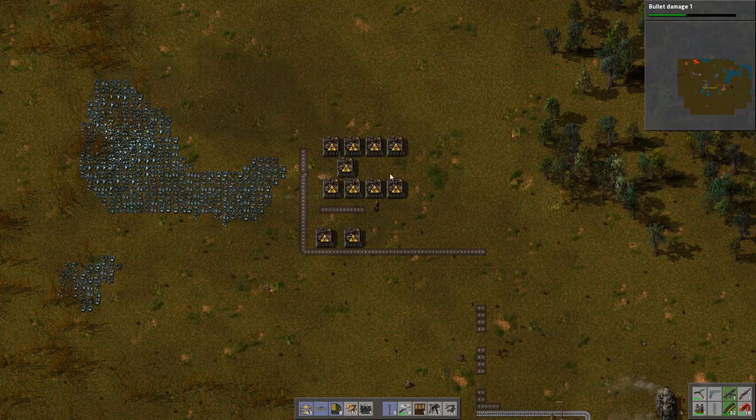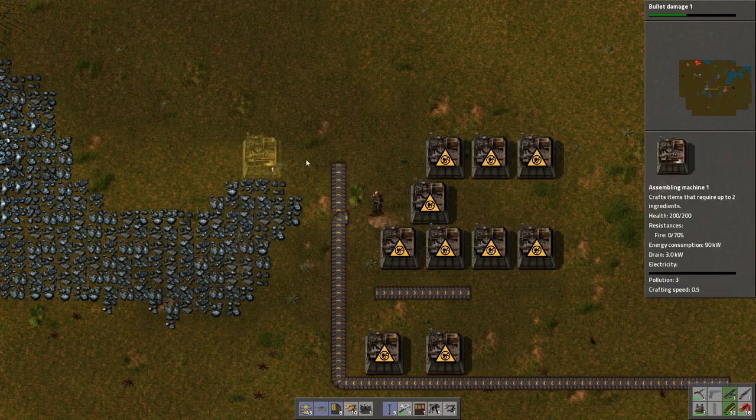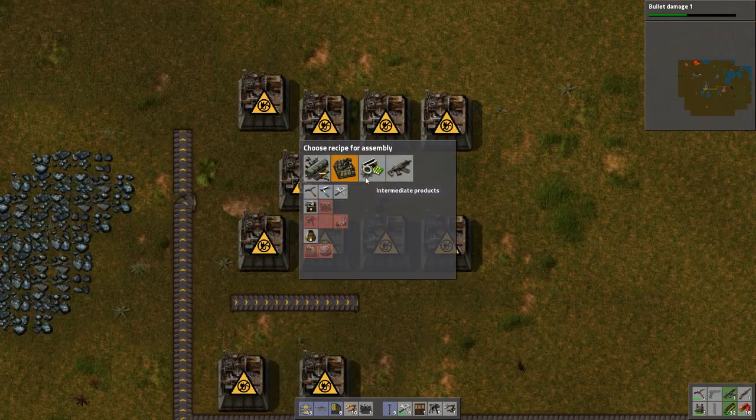Hey guys and welcome back to the Factorio guide. So this is the basic layout — actually it's slightly wrong. This is now the basic layout for the sign section, and what I'm going to show you is exactly how it works out.